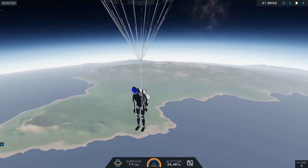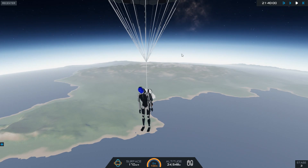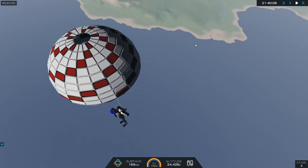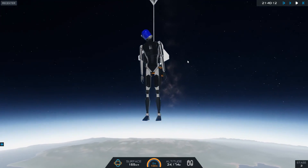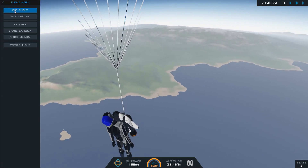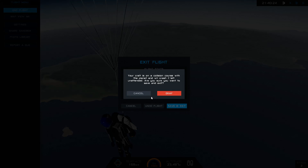I clearly pulled this chute a little bit too high up. I've been falling since thirty-eight thousand meters, but it looks like we're falling slow enough to actually have a nice landing. The first spaceman to make it back. We'll save and exit — he should stay on the map forever. Your craft is on a collision course with the planet — are you sure you want to save and exit? Well, he should make a nice safe landing hopefully.